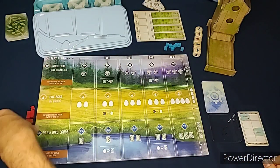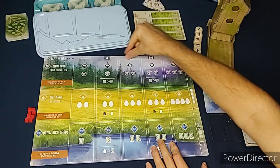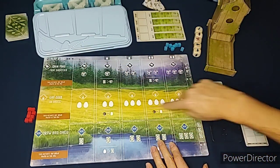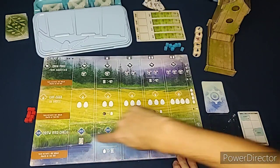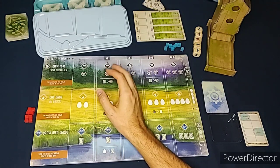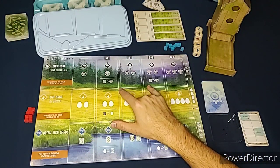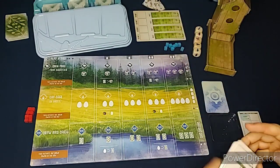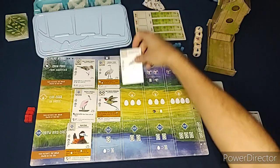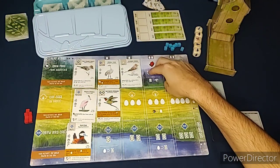You're going to be using cubes on your turn to do different actions. There are four different actions: the top action is to play a bird, the second area is to gain food, the third one is to lay eggs, and the fourth one is to draw bird cards. You'll be placing birds throughout the board on your turn, and the more birds you get, the more you benefit from the other actions. I'll put a couple birds out just as an example. You always go to the right of your last bird played in that area, so if I wanted to do a gain food action I would place the cube here and get to gain two pieces of food.